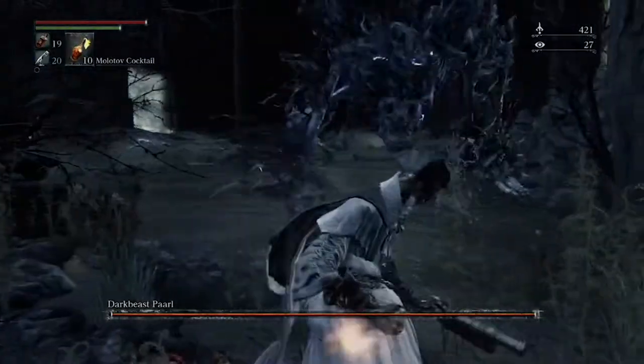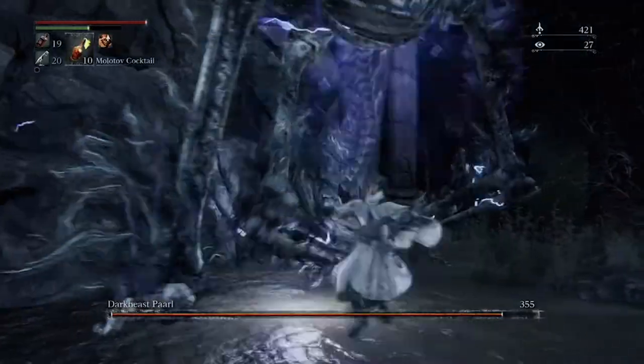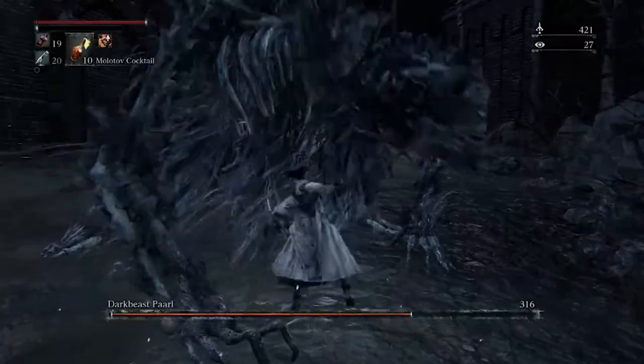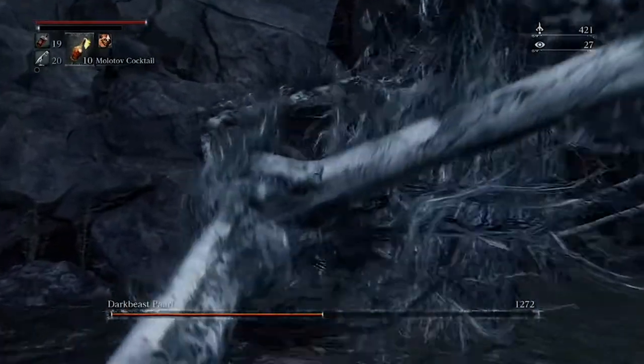As you're fighting the battle in this general area, anytime she takes a slice at you, just roll into the slice pretty early on and you'll be underneath her — she won't hit you. Then just slice away at one of the legs. Eventually, if you slice away at the legs, she'll collapse down and you can attack her head.